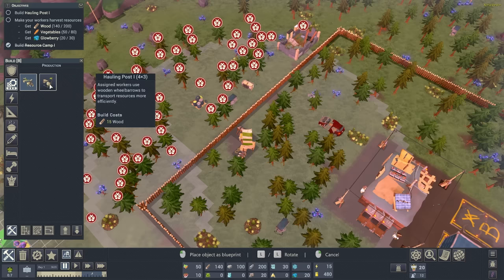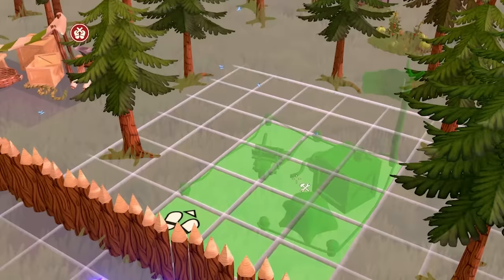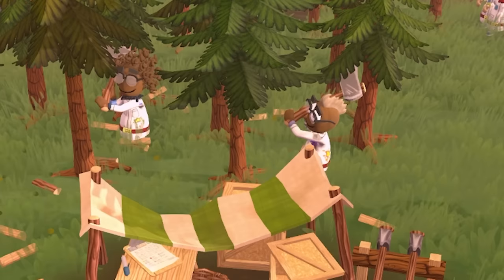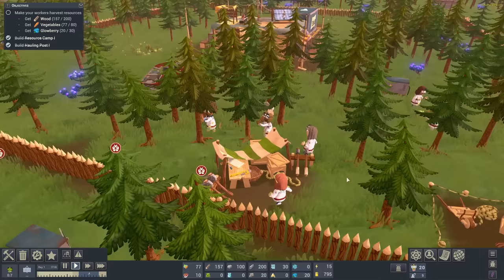Next up we're going to build a hauling post, so this will let us move resources more efficiently with the use of wheelbarrows. We'll shove that there. Again our scientists are coming over with the required resources and building that. Lovely, thank you very much. These two over here are working at the resource camp - they're currently chopping down trees. They don't look very in control of that axe, but every single chop, wood is falling out, and then these others are coming over with their wheelbarrows collecting it and putting it in the resource pile. Lovely jubbly.